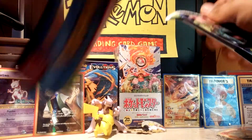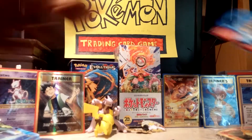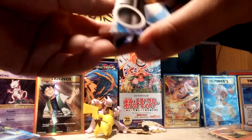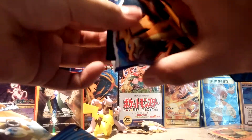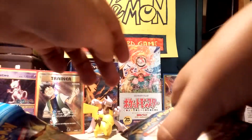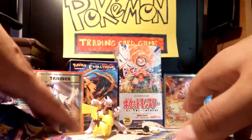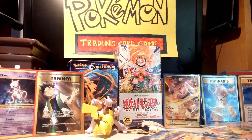Let me pull them out real quick to save some time. Looking at the different artworks from the inside — let's see what we get compared to the inside artworks. We got two Blastoise, two Charizard, and a Raichu. In that case, let's open them up.